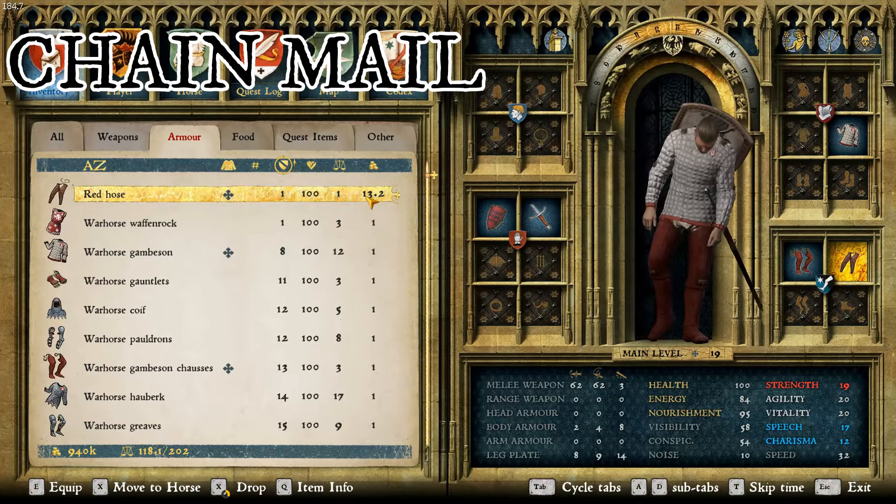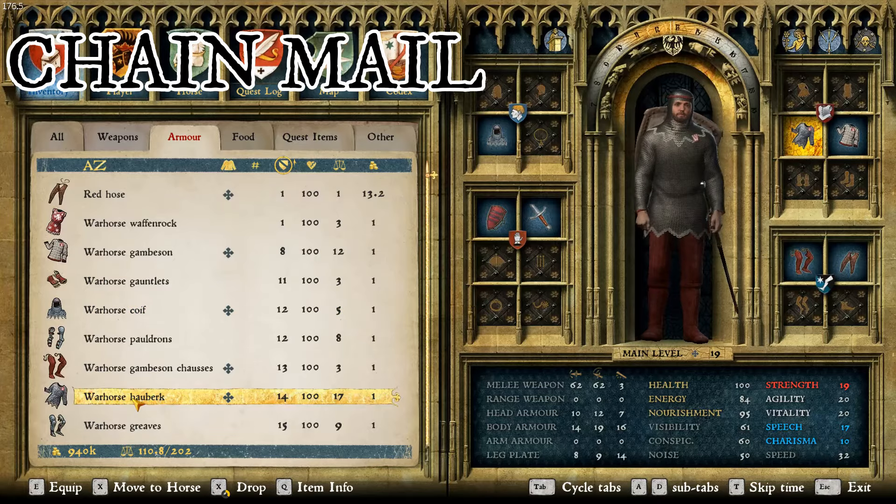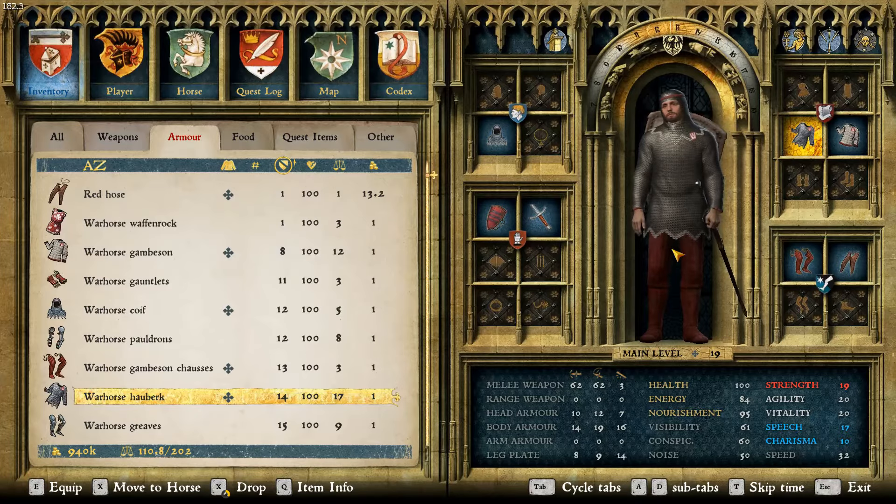For mail, we have the War Horse Coif and the War Horse Hauberk. They put a lot of time into this and you can tell because the textures are all really well done.